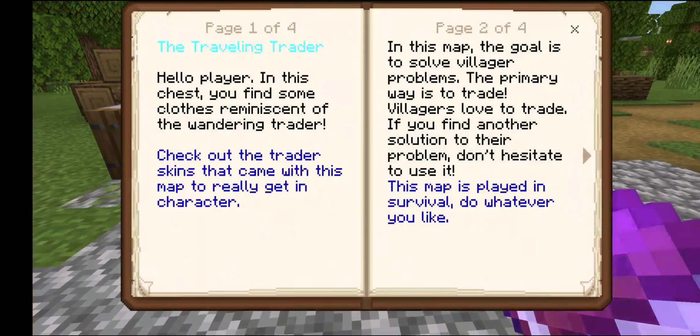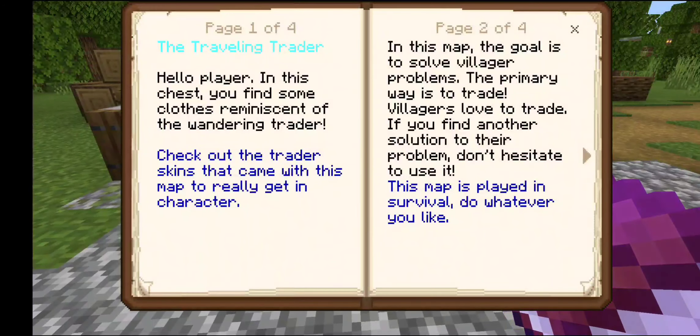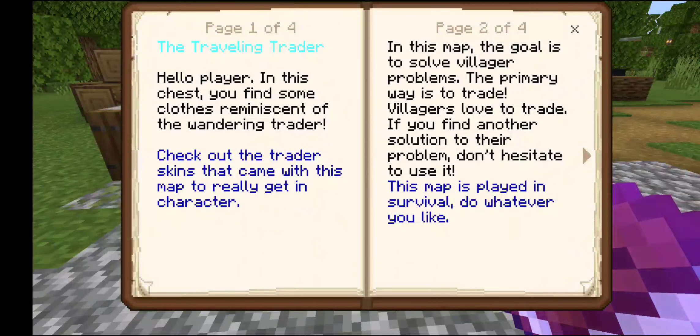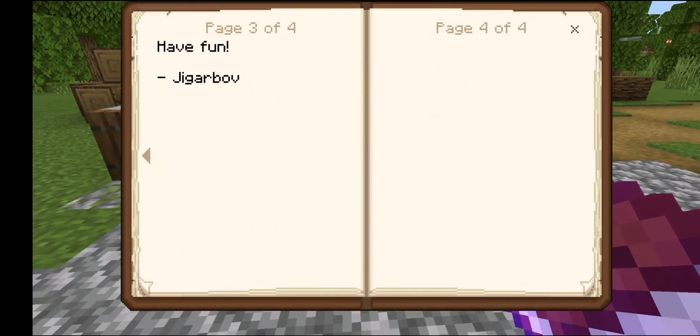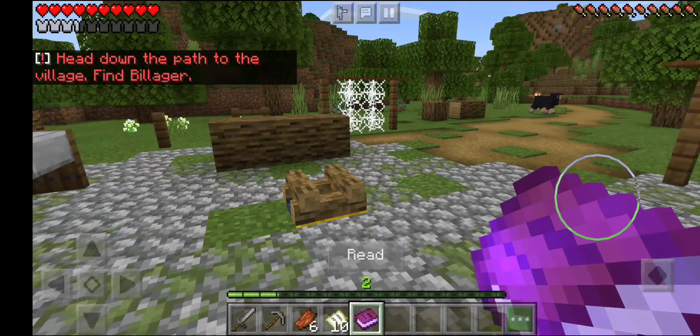The traveling trainer. Hello — the traveling trainer. Hello player. In this chest you'll find some clothes reminiscent of the wandering trader. Check out the trainer skins that came with this map to really get into character. In this map, the goal is to solve villager problems — the primary way is to trade. Villagers love to trade. If you find another solution, don't hesitate to use it. This map is played in survival. Do whatever you like, have fun. Jagerbove!